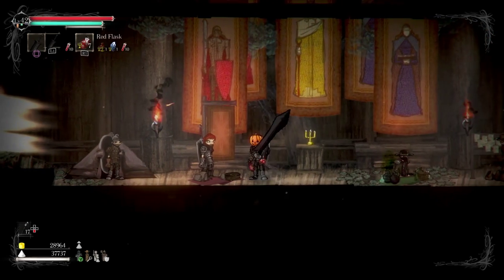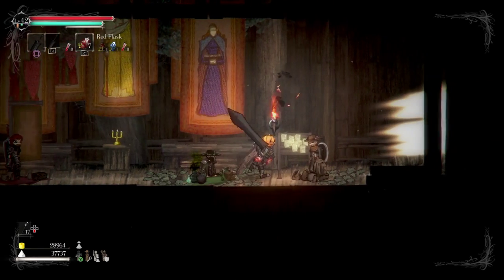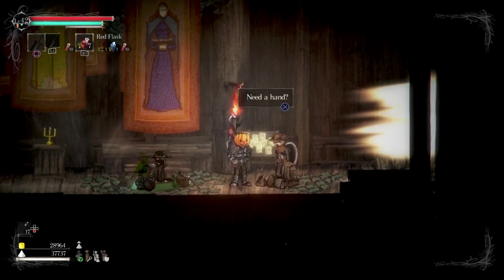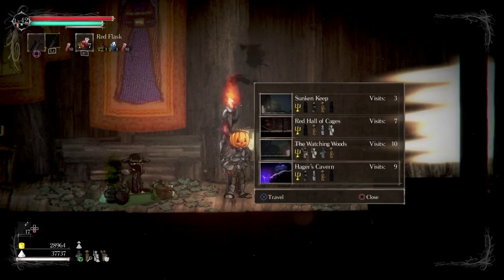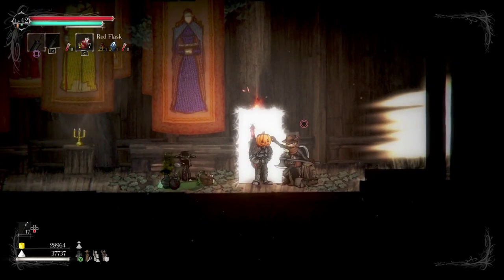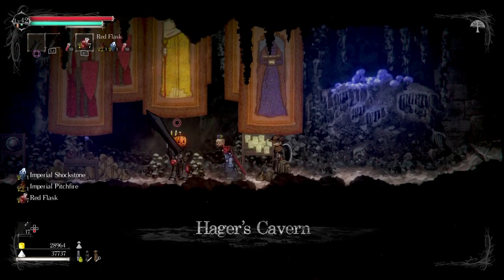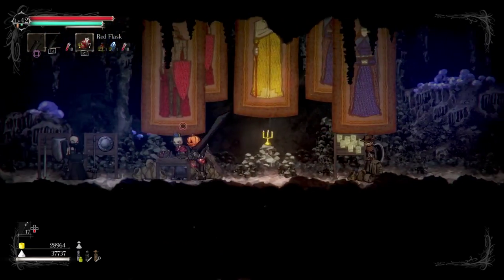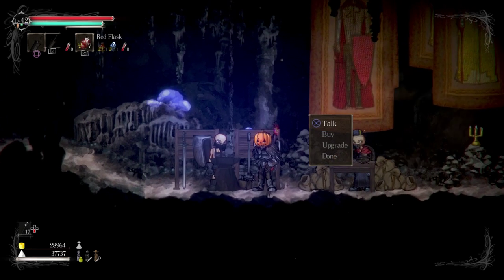Now my weapon looks like this — the Chithen greatsword. It's a little bit fuzzy around the edges. I got a lot of salt and a lot of gold, and I'm going to travel back to where we were because I do believe I had a blacksmith over there. Not the Sunken Keep — it was Hager's Cavern, that's it.